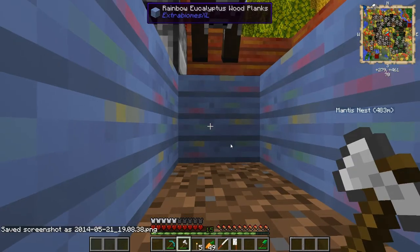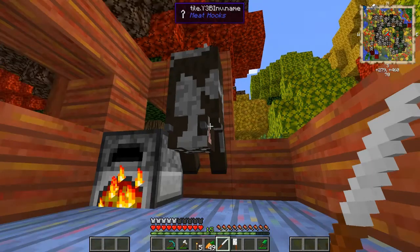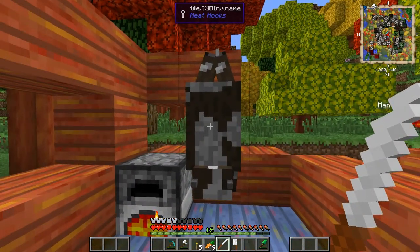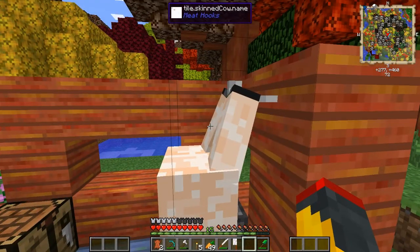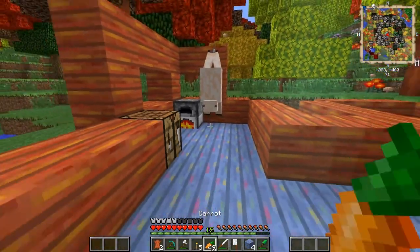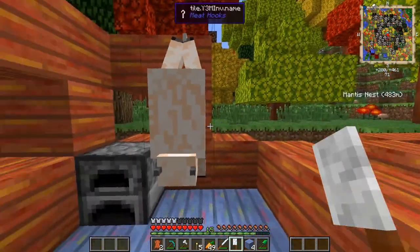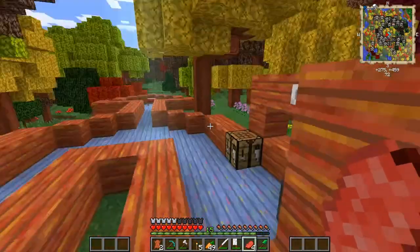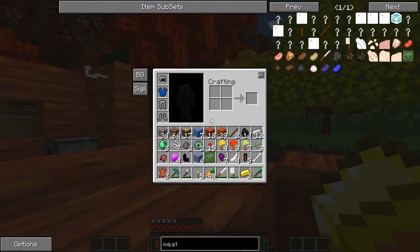Let's go ahead and take out our knife. I'll go into human form for this - I think I should have a lot of morphs. We're gonna right-click on the cow with the knife - whoa, the cow is naked! Look at that skinned cow - he's bald, he's naked! Then we take the meat cleaver to get the meat - boom, the cow is gone. We get all that raw beef and we can cook it and munch on it.